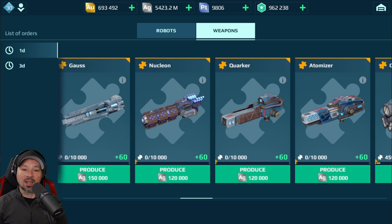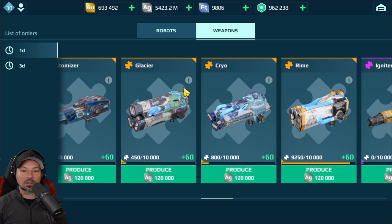Nucleon, Quarker, and Atomizer are very decent weapons that you can build. I like these a lot. At point blank you never have to worry about reloading, but they do overheat. The further you are away, when they overheat the ammo spreads out and does less damage from a distance. But at point blank — if you're right next to somebody, you can just shoot and shoot. So these have some advantages and disadvantages, but overall they're actually pretty decent.